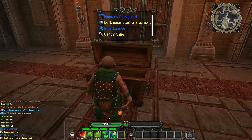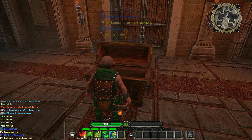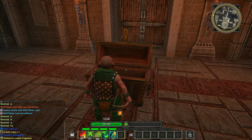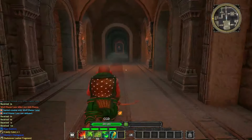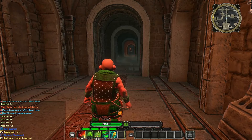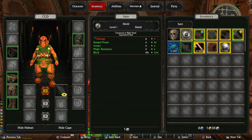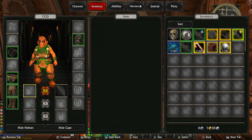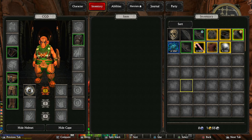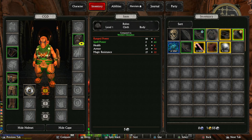We also got some candy canes because they've still got the Christmas event on for some reason. If we press select we do have an inventory page — and I've got a shield. How do I equip that? There we go, yeah I've equipped it. What else can we equip? Let's have a look at this chest guard.